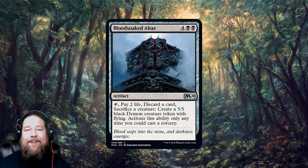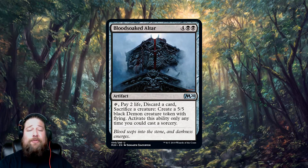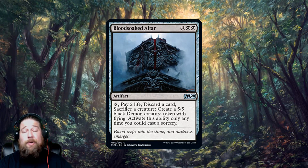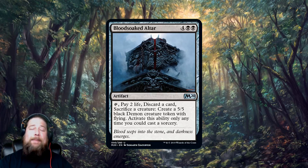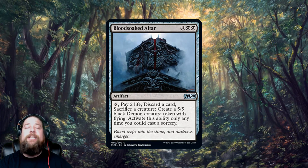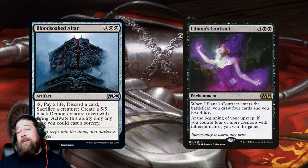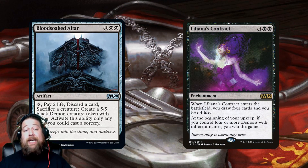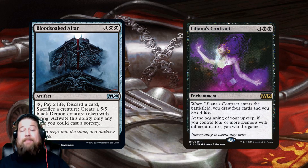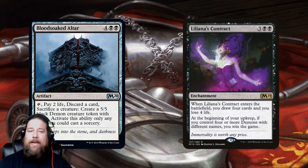Next we got Blood Soaked Altar — a random uncommon. Six-mana artifact: tap it, pay two life, discard a card and sacrifice a creature, and you get a five-five black Demon token with flying. The downside is you can only do it as a sorcery, which I think kills it competitively. Maybe a limited card at best, though if you want to attempt the Liliana's Contract win before rotation, it's another way to get a Demon on the battlefield with a different name.